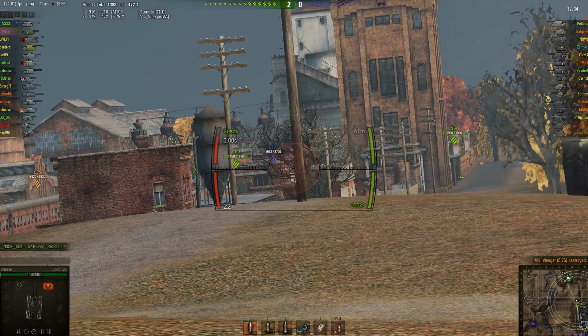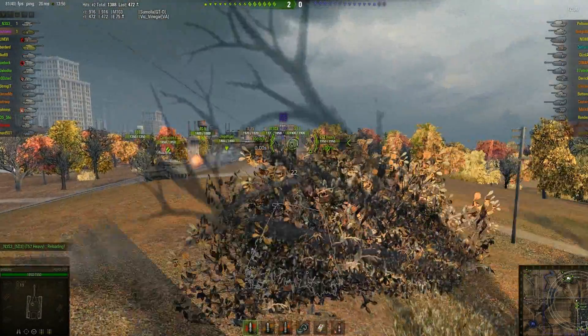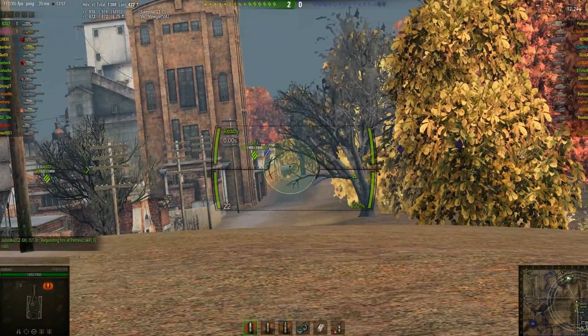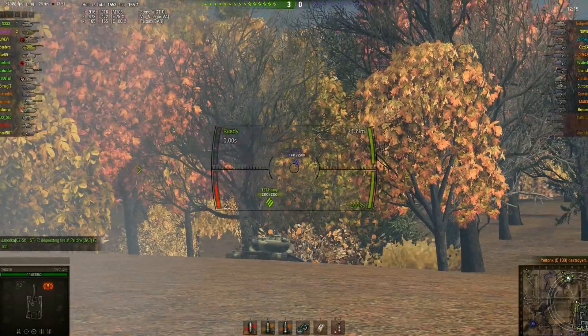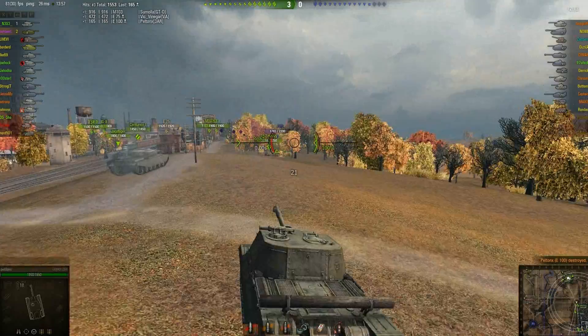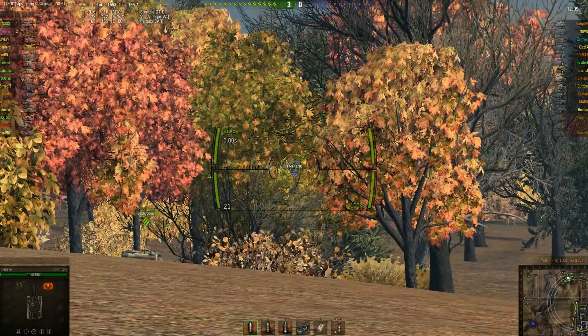That took one of the tier 9 guns off the field. They're absolutely wrecking that E-100 in there. For some reason he decides to back up where all the tanks are dying — that's a kill secured right there. I did so much damage to him, I totally earned that kill. So I have two kills and only 1,500 damage, not looking too great so far.